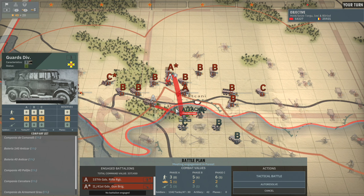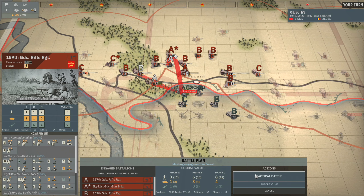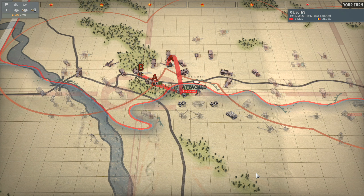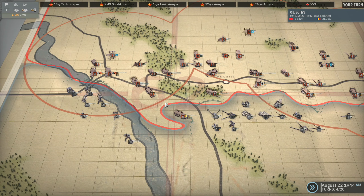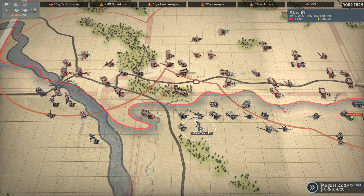Bring in a couple of units to reinforce in phase B and then tactical battle. If they bring in these guys we just total victory them and wipe them out. They didn't even try to reinforce - that works too. It does leave us in a bit of a weird spot when it comes to attacking further down.